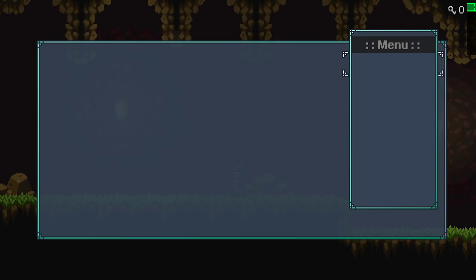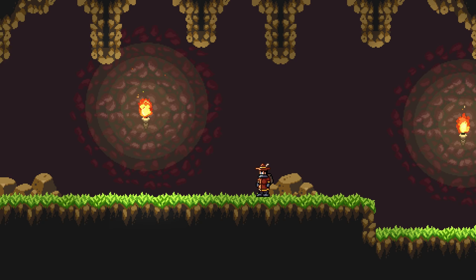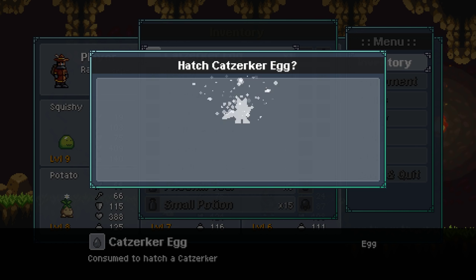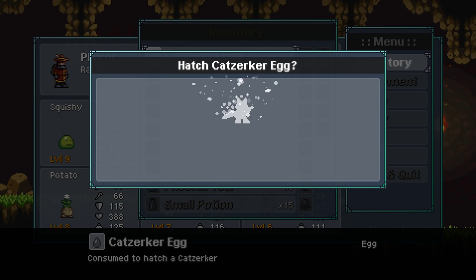Cat Zerker egg. Hell yeah, we got a Cat Zerker! Hashtag Cat Zerker. We're going to name it Two Cents. I almost said Mukitty, but we might get something later for Mukitty. Yeah, hell yeah — we're going to name it Two Cents.